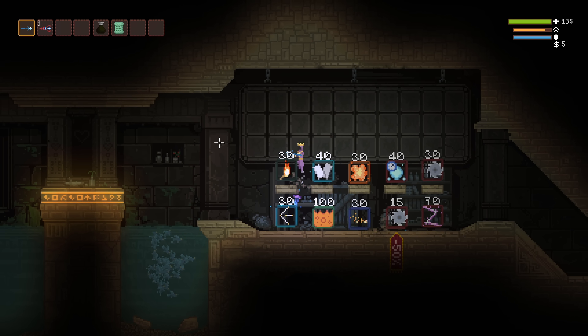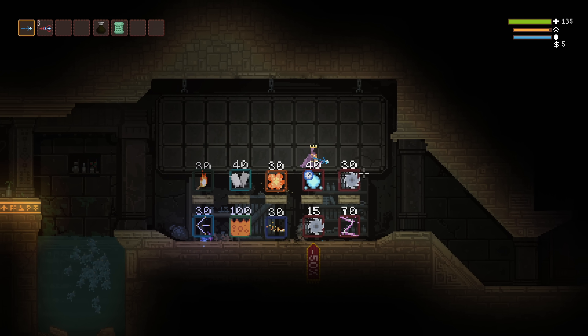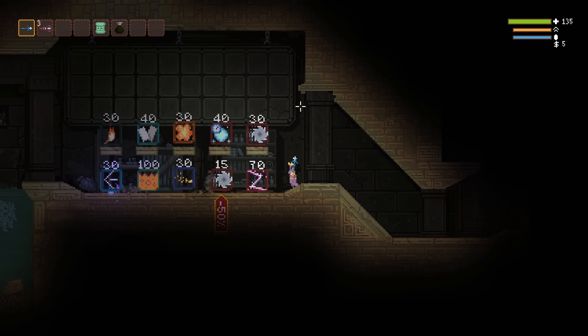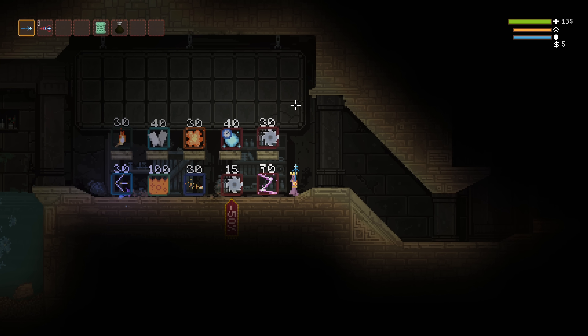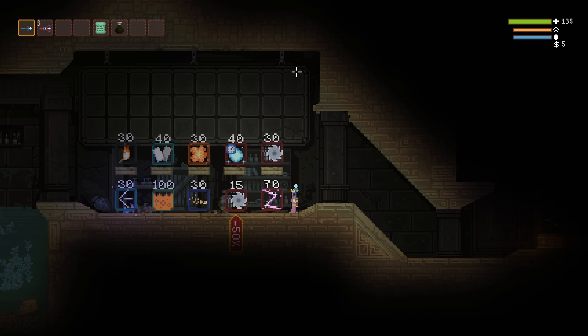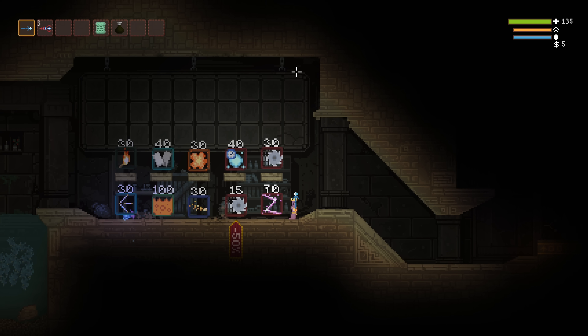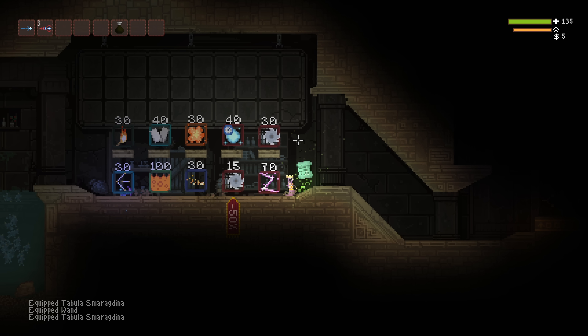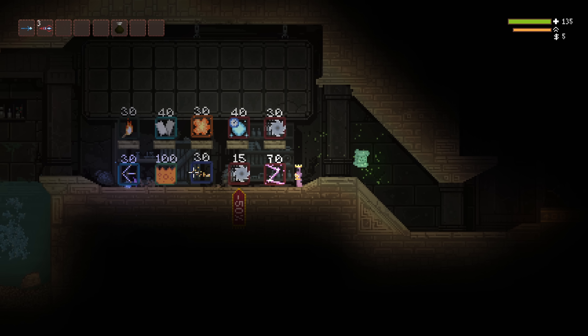But the gist of it is basically, you want to switch to an item — in this case a tablet — throw it, and then spam the key used to switch to that item a few times. For example, I'll press 5, right mouse click, followed by 5 again a few times. It can take some practice to get the timing down, but when you're successful, you'll be able to continuously throw the tablet without picking it up or even being close to it.